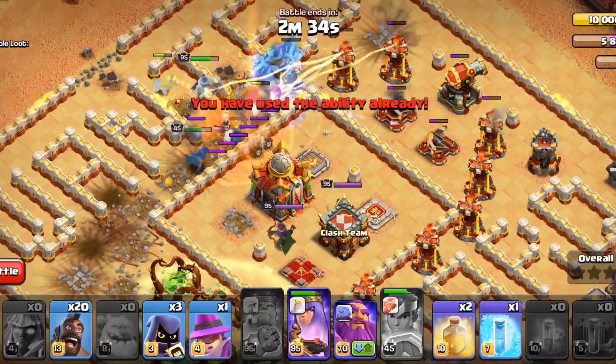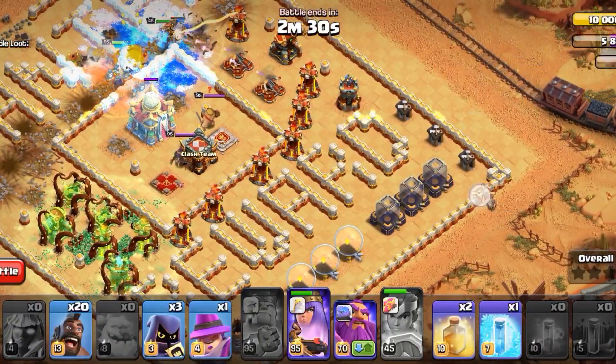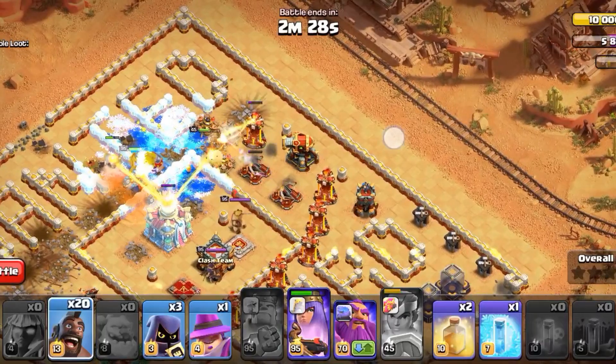And you can use the Barbarian King's Spikey Ball instantly. This is situational guys. Use the remaining Wall Breakers at 3 o'clock near the storage.